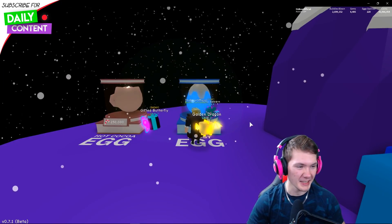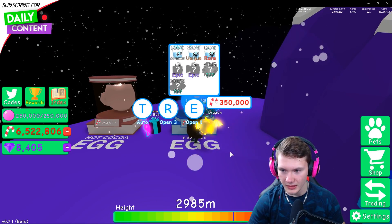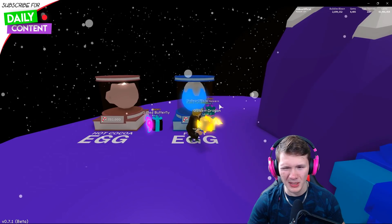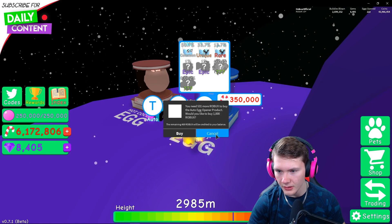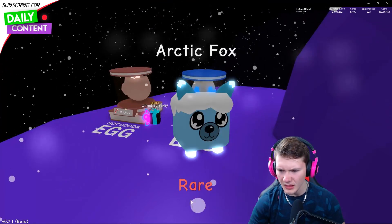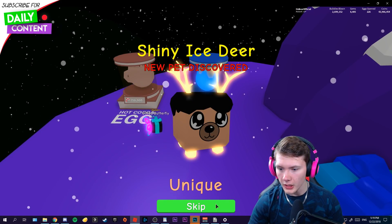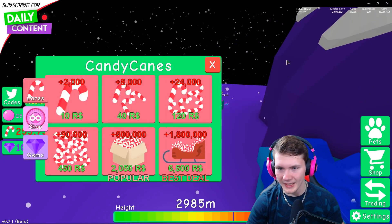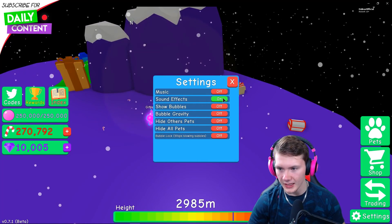Every percent counts I guess. Let's open more — I just need an epic one really. That's an arctic fox. There's also an auto egg opener game pass for convenience. Oh — a shiny ice deer! There we go. And we're out of candy canes. That was a disaster. Onward to the next layer.